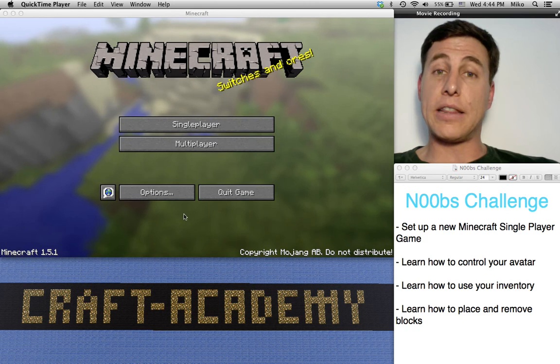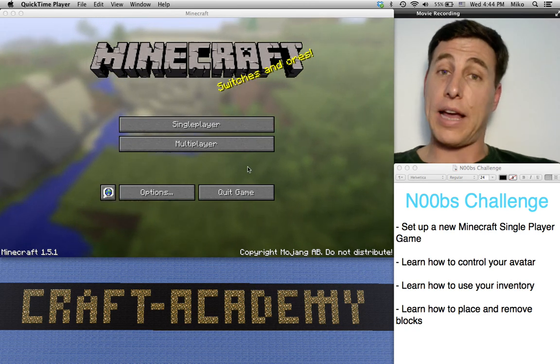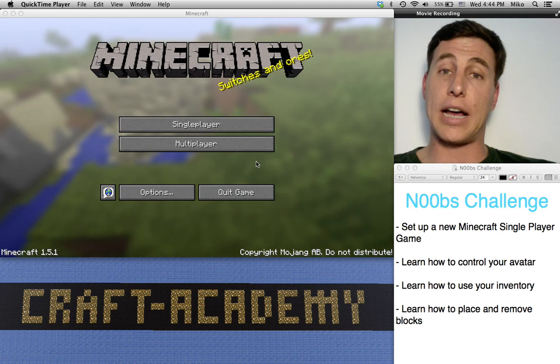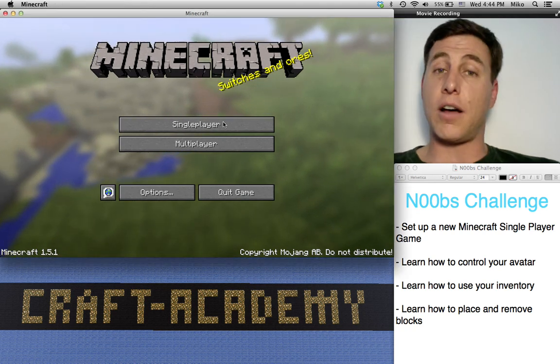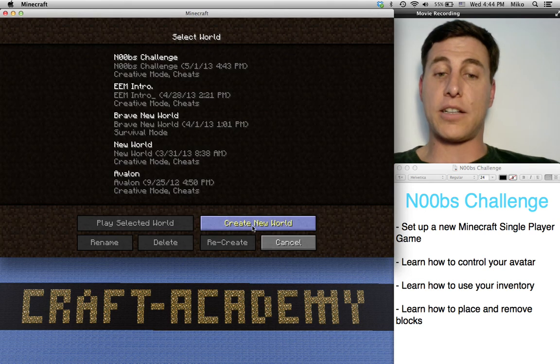So go ahead and log into Minecraft and get your account set up. If you don't have an account, that's alright, because you can run the demo version, and that'll still allow you to play in single-player mode, which is what we're going to be using today. So once you've gotten logged in, go ahead and click on single-player and click on create a new world.